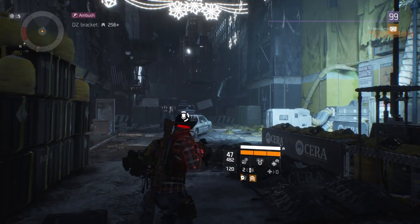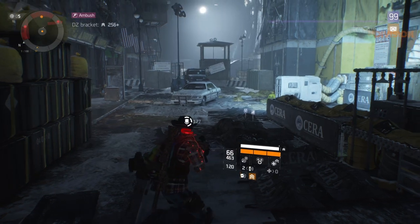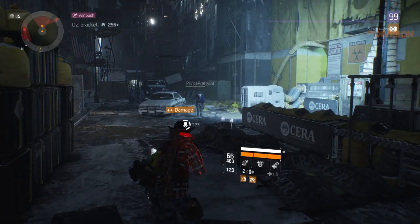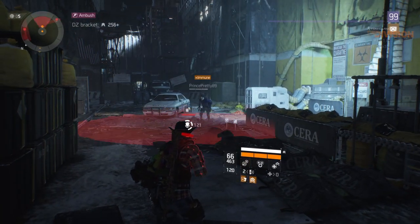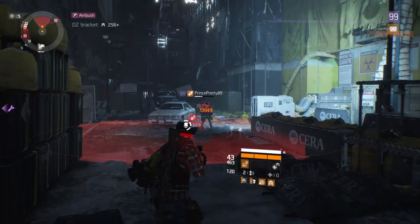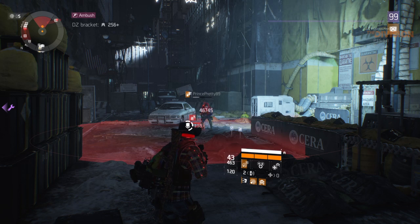When my card flips over, my DPS goes from 379 to 447 — or my firepower, whatever you call it. Let's try that one more time. Drop your immune box and see if it does it. You're bleeding for 100,000 still.